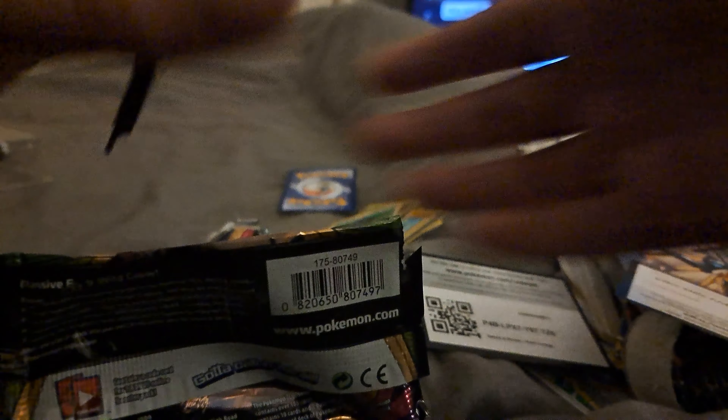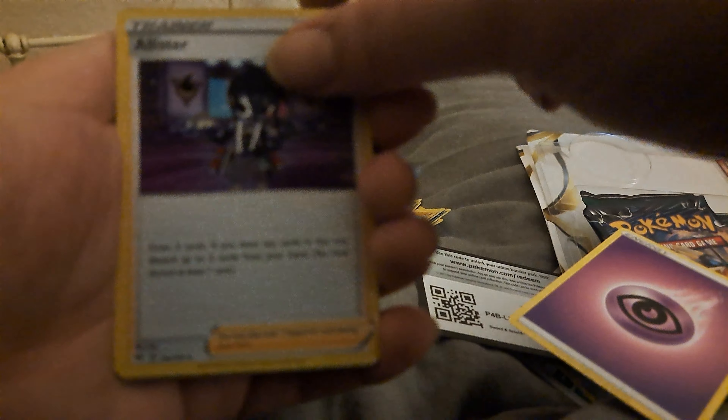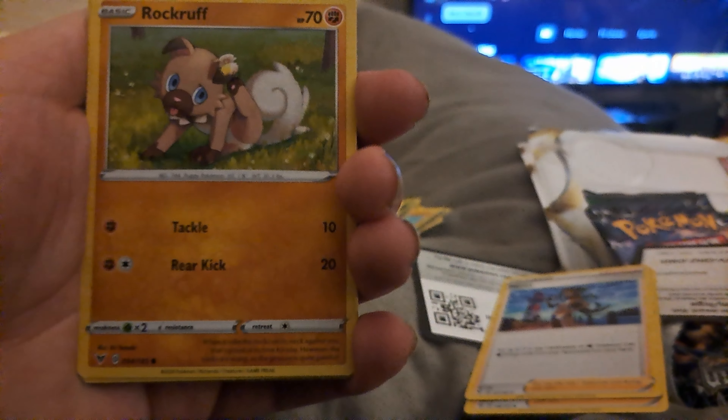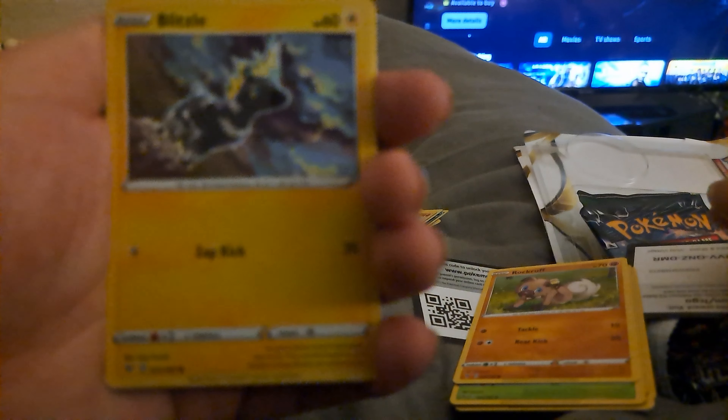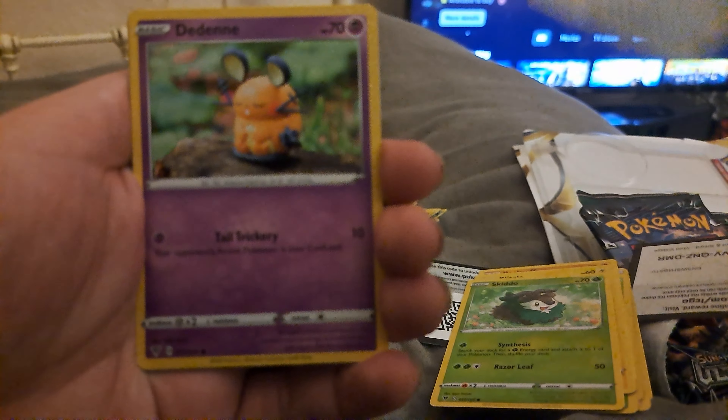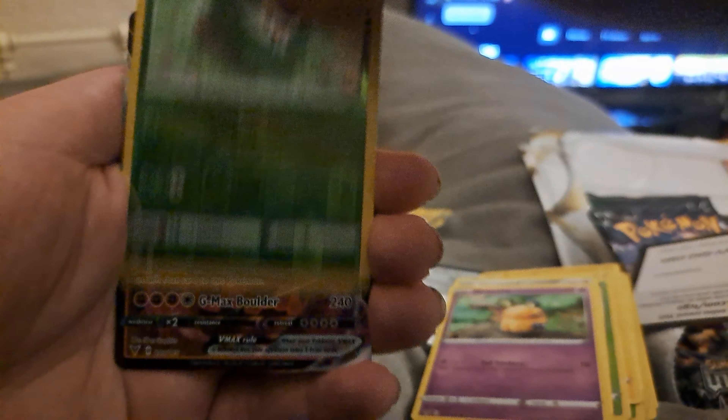Same again. Four on the back and I'm going to say Grass energy. Psychic. Alistair, Nessa, Nuzleaf, Nuzleaf, Rockruff, Blitzle, Skiddo, Skiddo, Farfetch'd, Dwebble. Skiddo reverse holo, and behind that is Coalossal VMAX! Now that's not bad, not bad — decent hit! Lovely looking card as well.